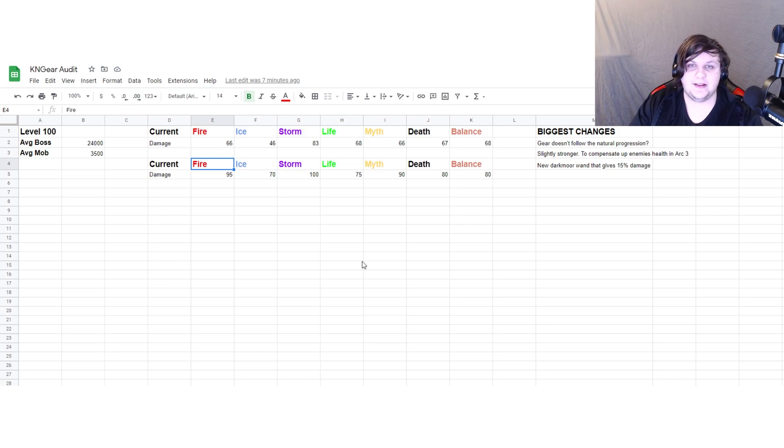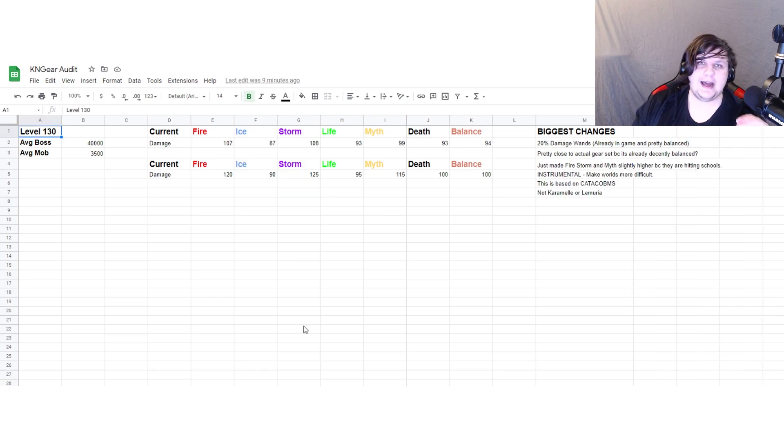I tried to keep this natural — there's still a decent disparity between the schools. You could lower ice to around 60 and maybe lower life, death, and balance a little bit more, but I think this is at least fair for the level. The current balance has fire and myth equal to death, balance, and life, which I just don't think is fair. This is why I changed it and made fire and myth a little bit higher. It might not seem balanced compared to current numbers, but realistically this doesn't include ring, athame, or pet — and at this level those schools can all get into the hundreds of damage easily.